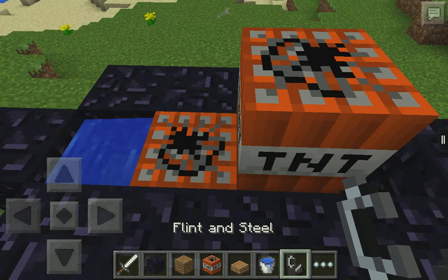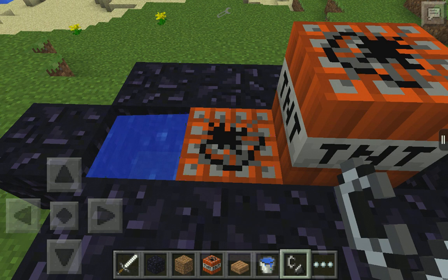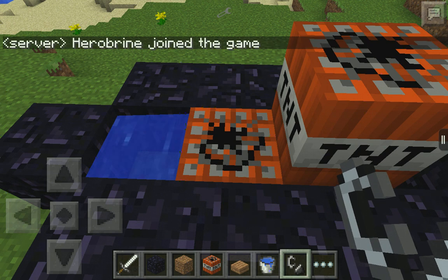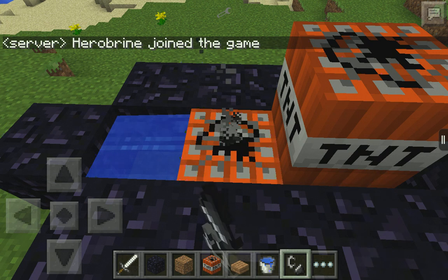You're going to get your flint and steel. Now, this is the timing part: you're going to get the one near the water, in the water, and light it up four times — one, two, three, four — and one time on the other.